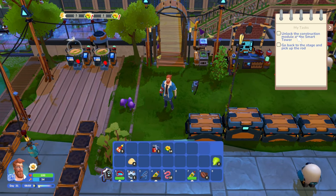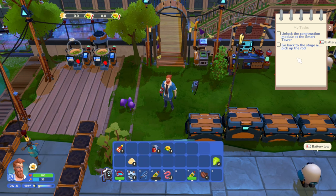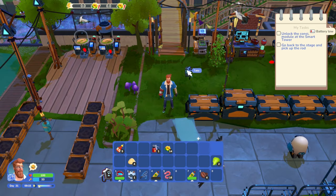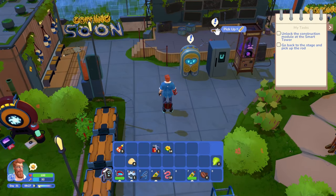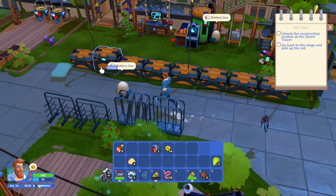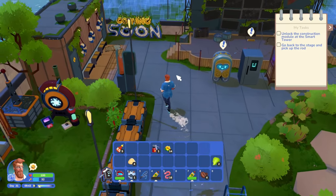My task is to unlock the construction module at the smart tower, go back to the stage, and pick up the rod. We've got all of our robot friends here - we need to pick up the rod. Cool, let's just pick it up and see what happens.